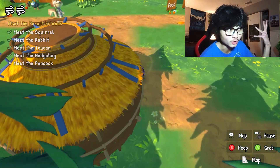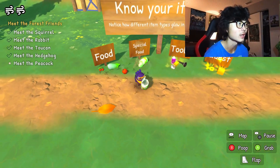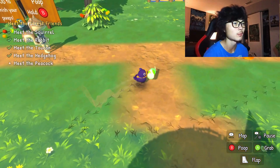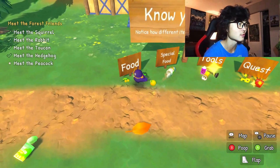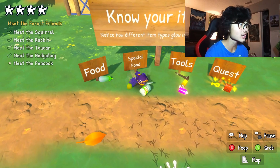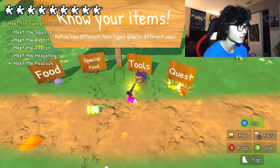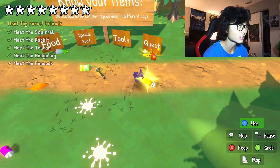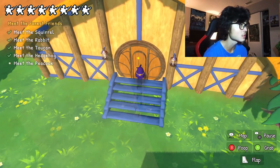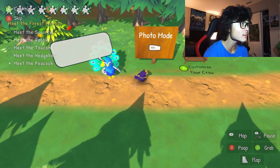The game explains item types — different items glow in different ways. Special food seems to do something extra. There are tools I can actually use, like the can of beans, a clarinet for going squidward mode, and a flashlight that might be useful for something. There are also quest items. I notice the game has a photo mode, which is awesome — especially in a game where you cause this much chaos.